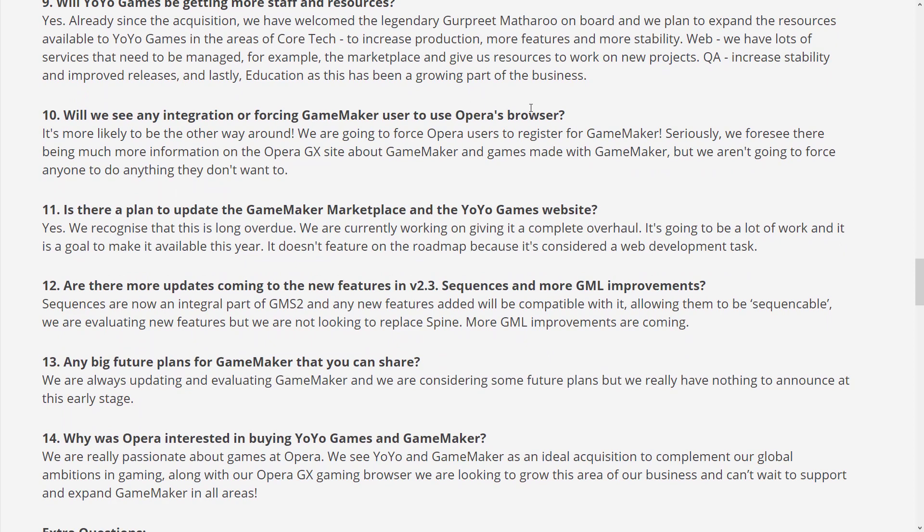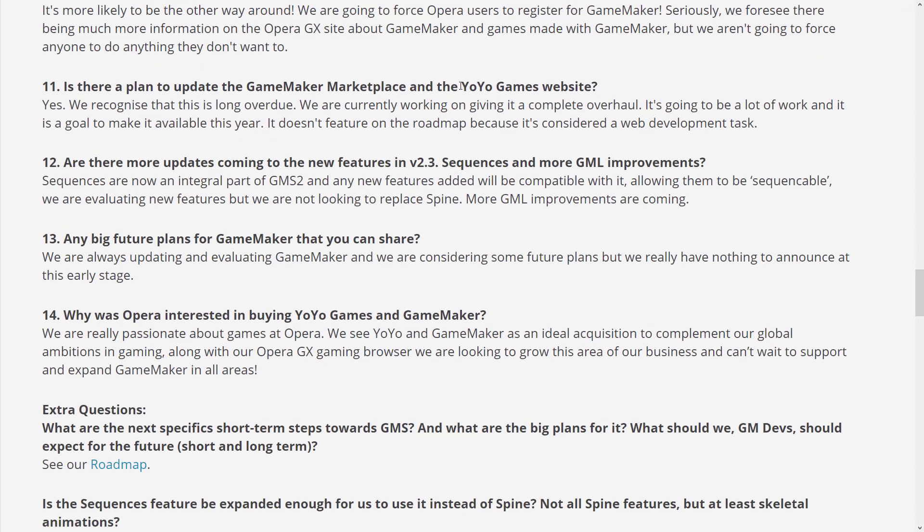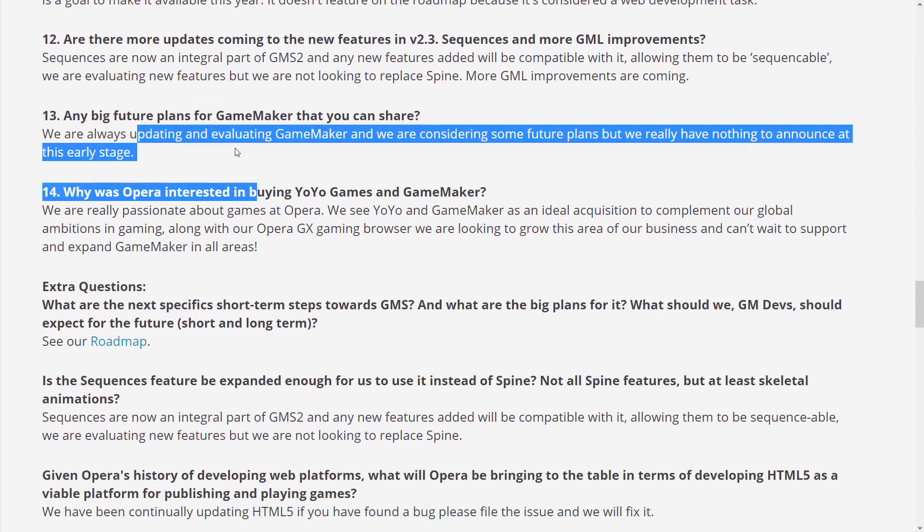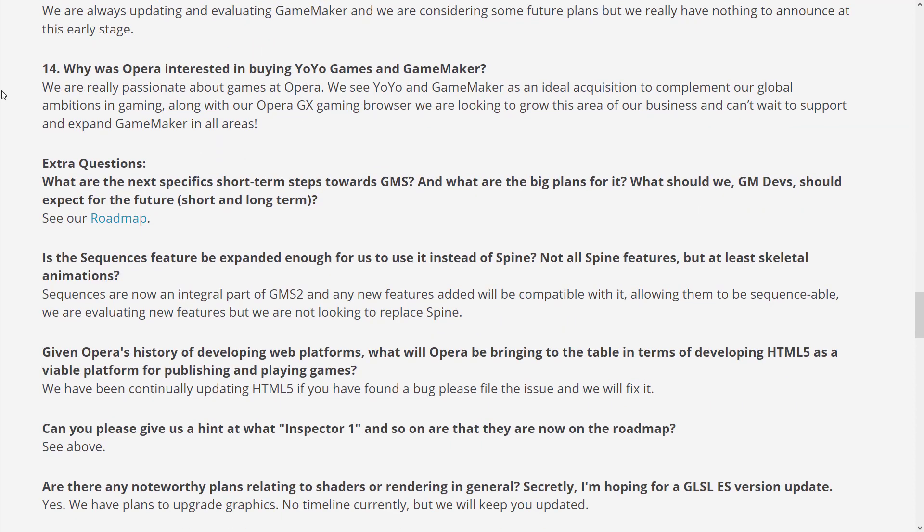Integrating or forcing Game Maker users to use Opera? No. Plans to update the GameMaker Marketplace and the Yo-Yo website? Yes. More updates coming to the new 2.3 Sequences feature — sequences are now an integral part of GameMaker Studio, and any new feature added will be compatible with it, which is actually kind of nice. And why was Opera interested in buying Yo-Yo Games? They say they're passionate about games and see Yo-Yo and GameMaker as an ideal acquisition to complement their global ambitions in gaming, along with their Opera GX gaming browser.